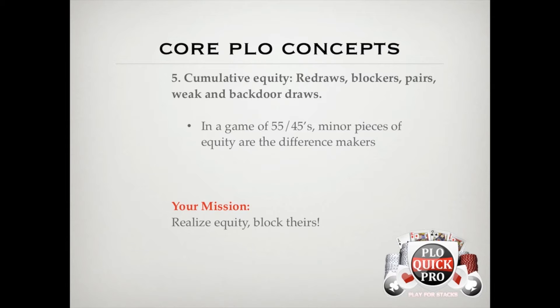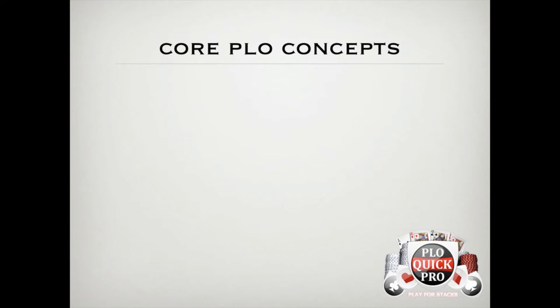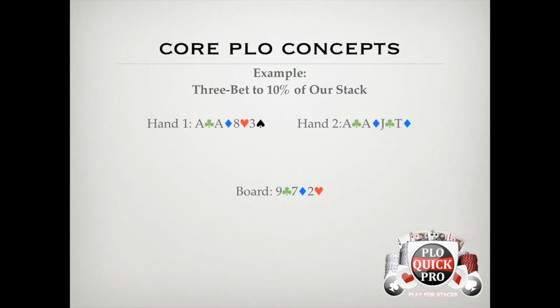To give you a better visual of what this means, let's take a look at the example on the next slide. To help you understand why cumulative equity is important, let's compare 3-betting 10% of our stack with ace-ace-8-3 rainbow and ace-ace-jack-10 double suited. Obviously, ace-ace-jack-10 double suited is a much stronger hand than ace-ace-8-3 rainbow, and it probably won't surprise you that the recommendations in Quick Pro aren't to 3-bet a hand like rainbow aces, but for the sake of examples, let's assume that we decided to 3-bet both hands.